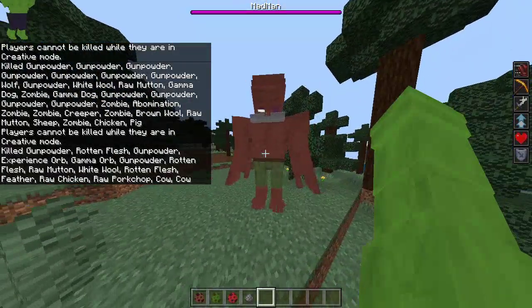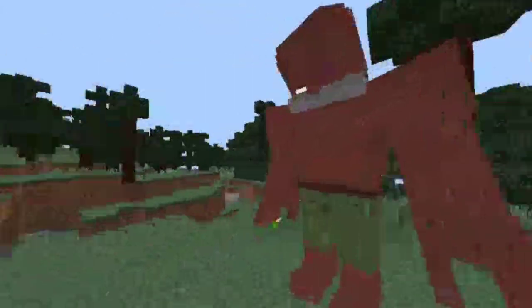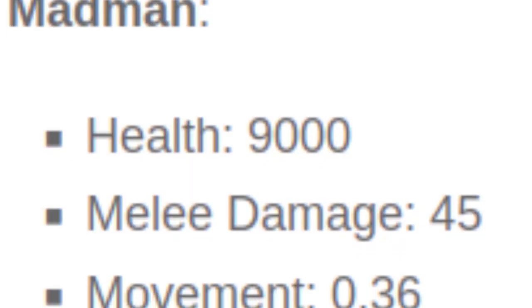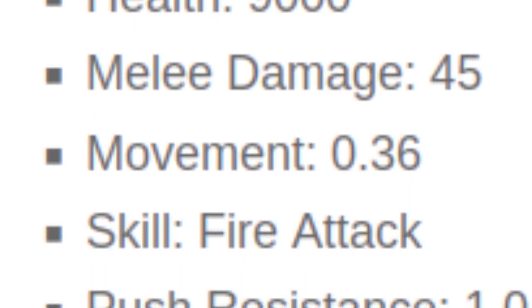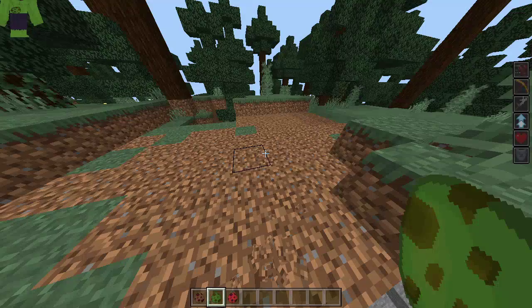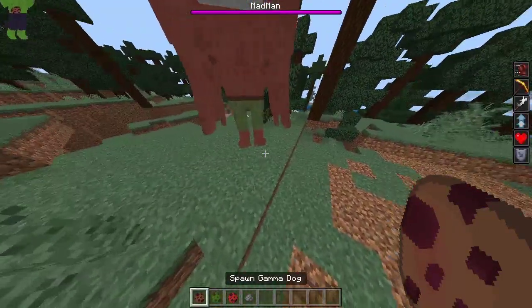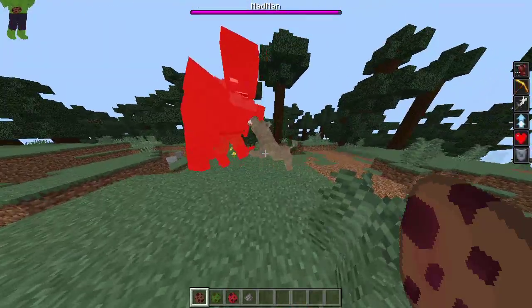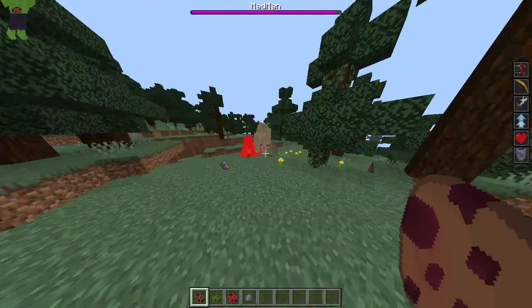Madman looks very epic. Madman has a health of 9,000, melee damage of 45, a movement of 0.36, and a fire attack skill with push resistance 1.0 — same as the Abomination. Let's spawn some Gamma Dogs and see the fire attack in action.